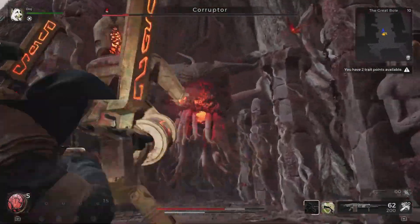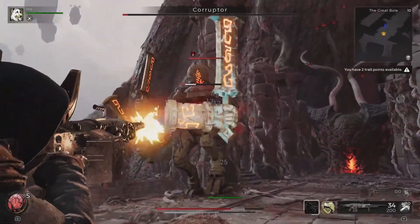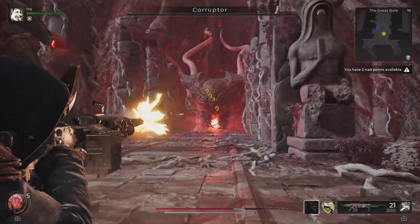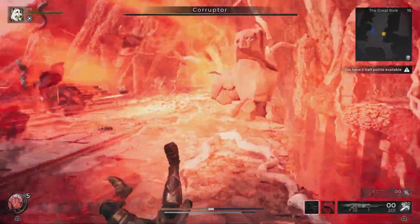After jumping to the other platform, quickly attack the main boss as it will have its core exposed. Repeat this process until it is dead while keeping tabs on the Guardian.